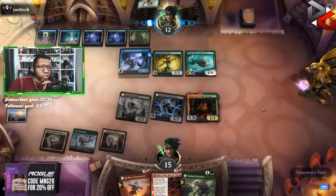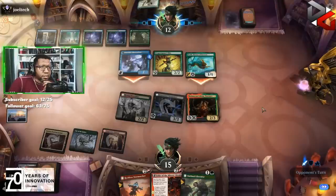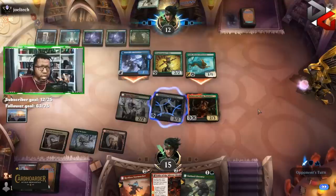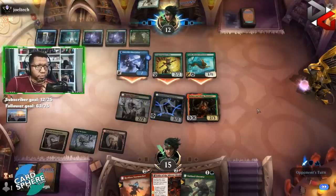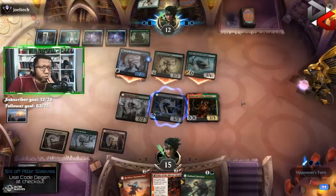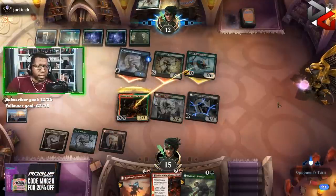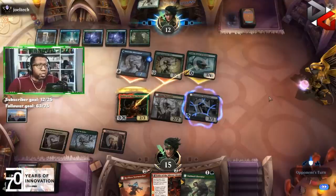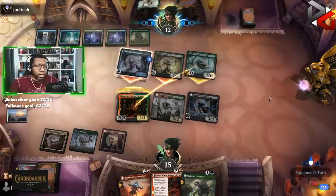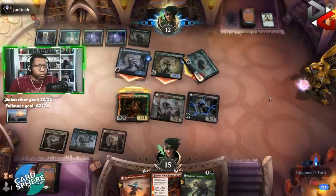I wish there was something better we could do here but there really isn't. We'll block Toski, put Halana and Alena at risk — yeah Toski has to attack but that is what it is. I'm not going to be dumb enough to block the Elite — we'll take whatever damage comes from that. If Halana and Elena dies here, they die here. We're gonna take probably eight or nine damage and go to six, which puts us in a precarious spot. Only benefit is if something dies here, we'd get a benefit from the Graveyard Trespasser.